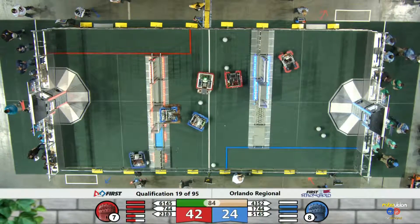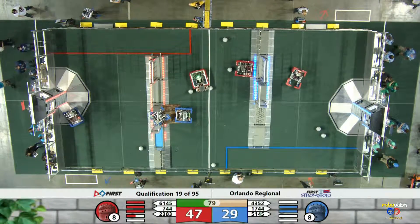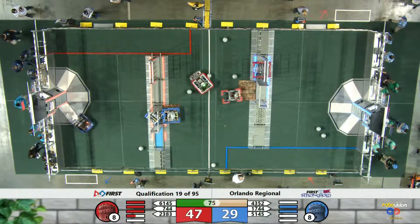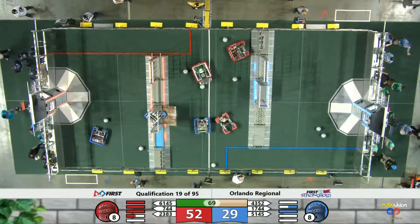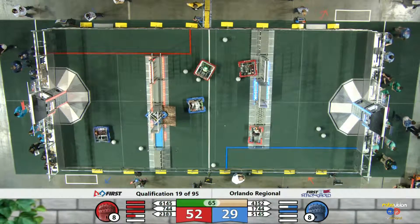Only the two active defenses left — the Portcullis and the Drawbridge. Ninjaneers lifting it up and sliding through. On the red side of the field, the blue robots trying to hook up and get that drawbridge taken care of.